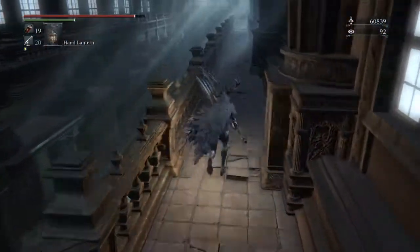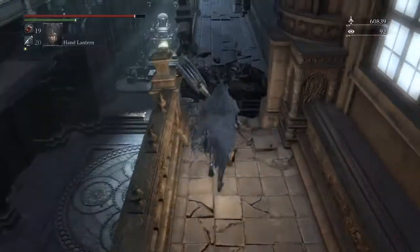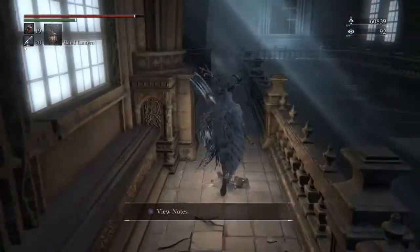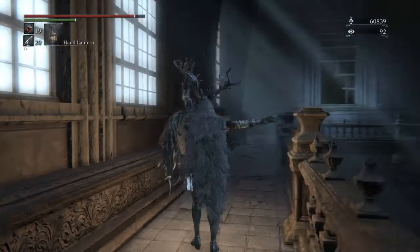On the other side there is a chest. When you come over here you'll notice something different about the floor — it's broken. You make the jump, it's not that hard, and there's a chest right over there.